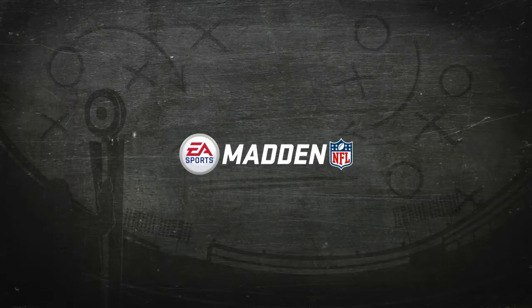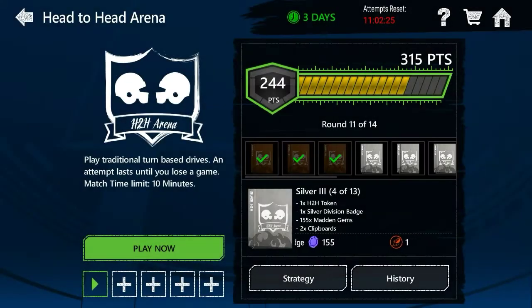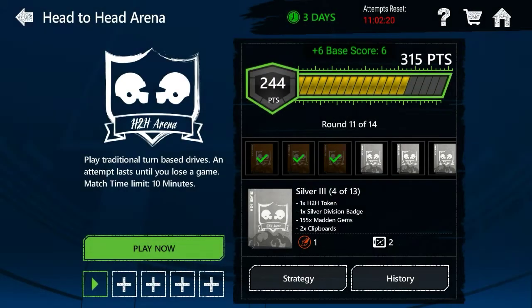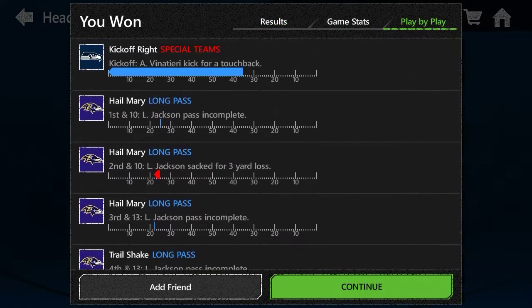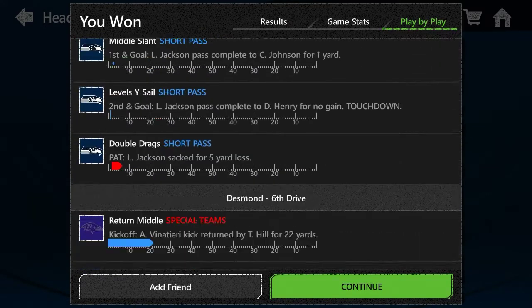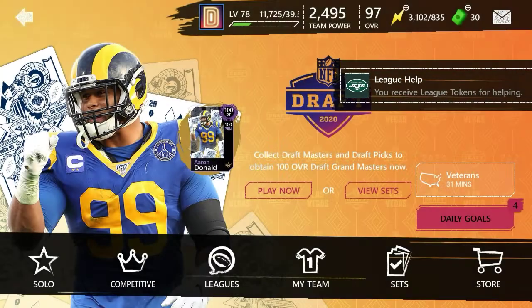That was really good. Let's see what our defense did — we might start playing season games so you can get defensive gameplay too. We blew them out 20 to zero, which is very very good. Sack, sack — look at that. Interception by Devin McCourty, and then on the last drive an interception by Night Train Lane. This defense ate up — they played a great game.